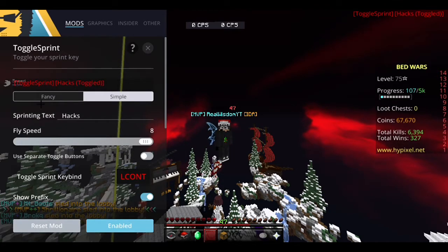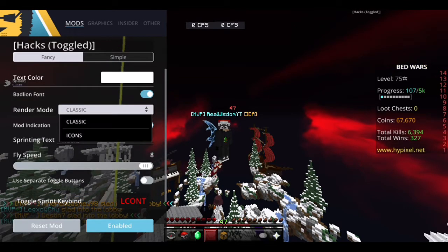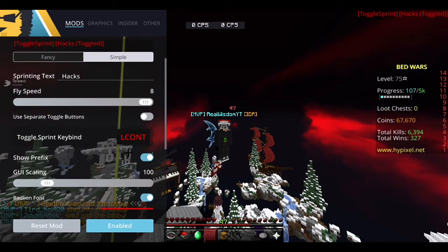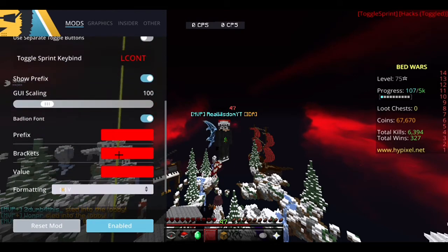You can set the display to simple or fancy, and you can change all the colors and stuff. I turn it on Badlion font — actually the smooth Badlion is the best. There's also an icon mode but it just looks like a person running, so I don't really see the point of that.